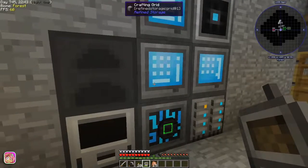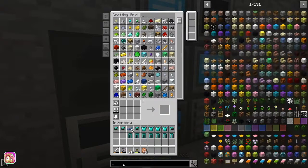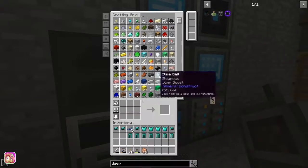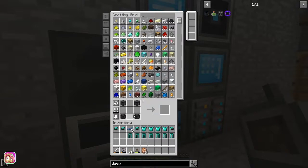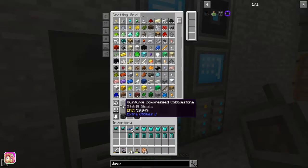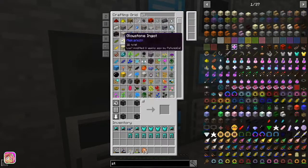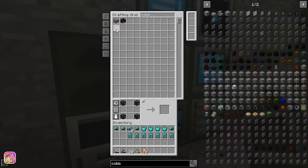I also reconnected the one over to the drawer controller which also seems to be working for now. I wanted to look at the deep dark portal — I know I got everything for that. Did it eat it again? I know I had the stuff for that. Let's look at stone and cobble real quick, because I promise I got all of this ready. This doesn't even show anything, which means something went wrong again.